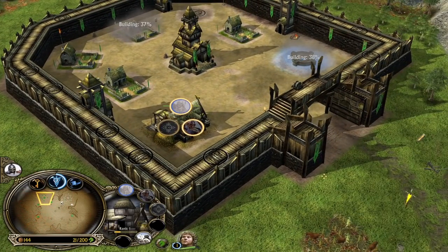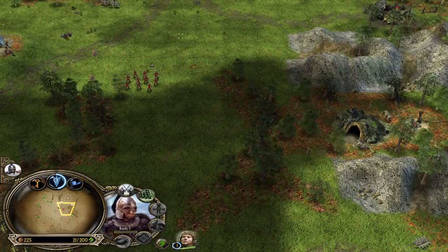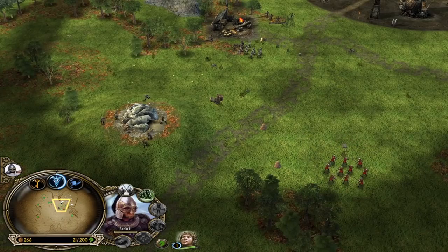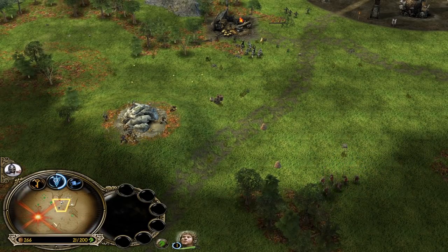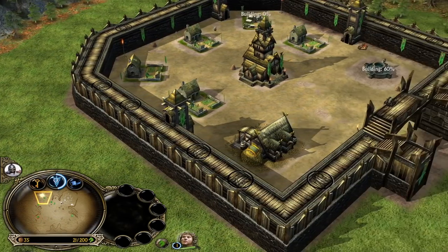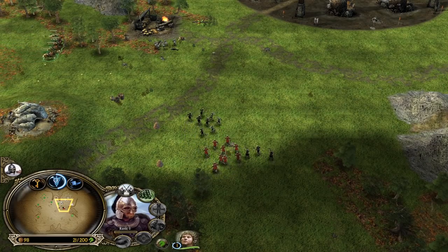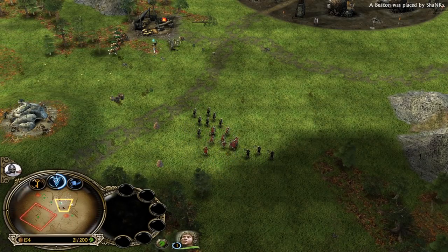This will hurt the Isengard player at the bottom right side quite a lot. Now let's use the Rohirrim to eventually creep the Vorgeln — never mind, we need to send them to our ally who is about to be attacked. Hopefully our ally has something like Varchant, which is going to be helpful to defend against those units.